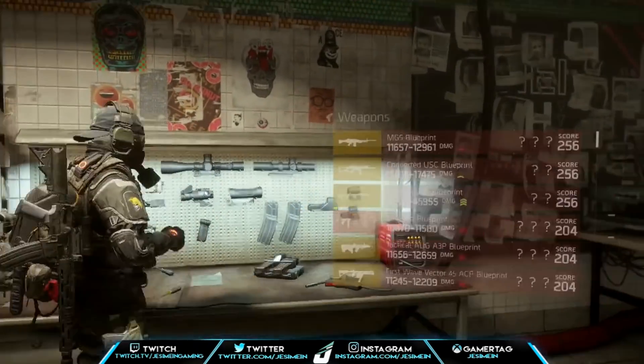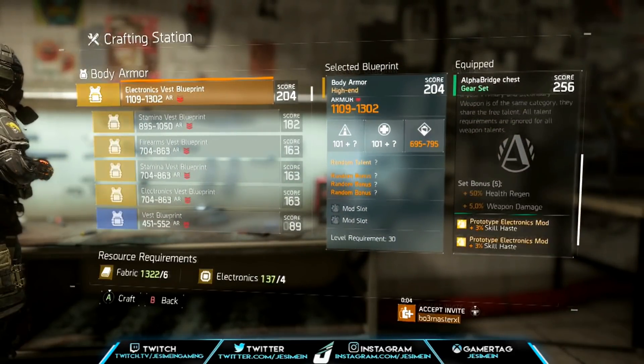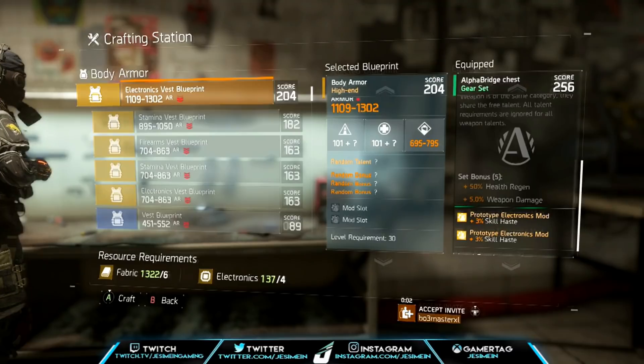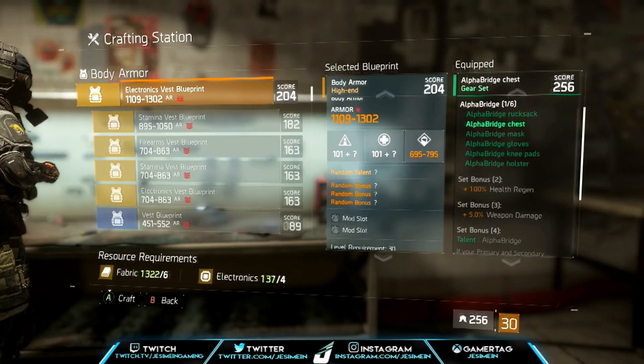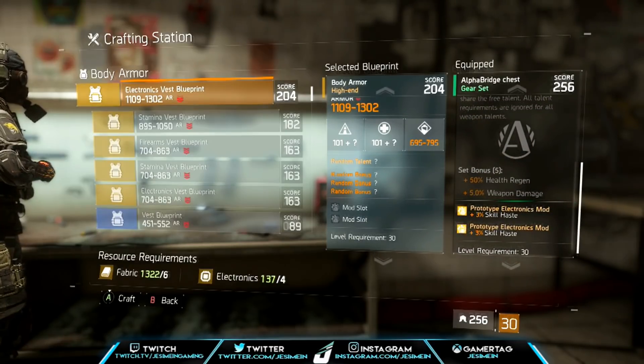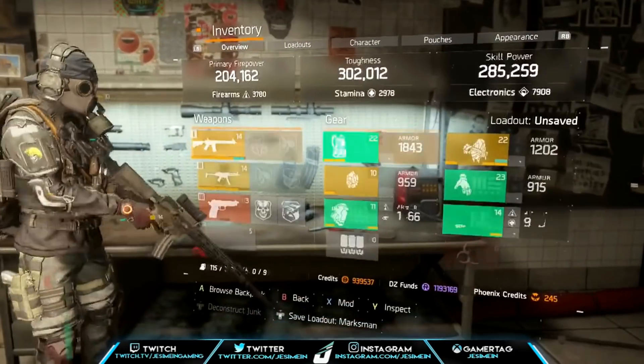We're going to go through all of them. Let's go to Alpha — all you have to do is put it on and go down to the craft. You can see: five-piece gives 5% weapon damage and 50 health regen. So you're going to have 150 health regen and weapon damage — that sounds pretty lit to me.